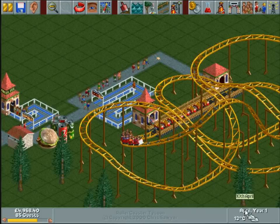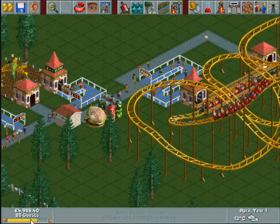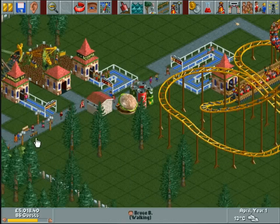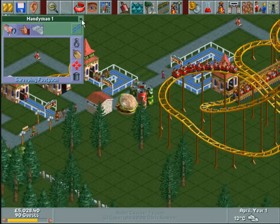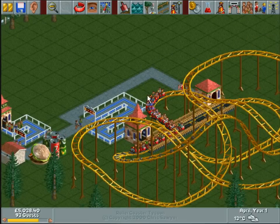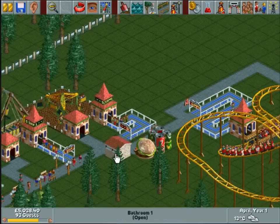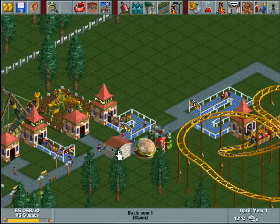The Ferris wheel is due on the 16th of April, it's currently the 10th. How's my park rating? 765 — but I need 250 guests. See what I mean about them being sick? So where's that handyman — get there, clean that up. If there's a lot of sick outside a ride, guests will complain. He looks like he's going to be sick, but there's a bathroom right there — if you want to be sick, be sick in the bathroom.